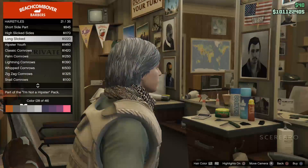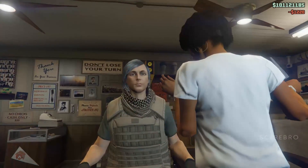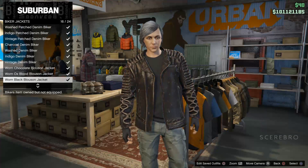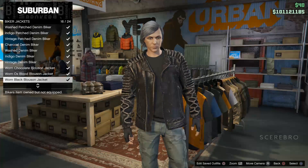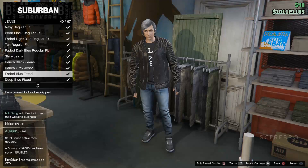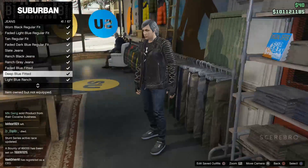To start off, you want to change your hair into a long slick and change the color to gray. After that, go to a clothing store and put on the black one blossom jacket and a random t-shirt, then put on the deep blue fitted jeans for the pants.